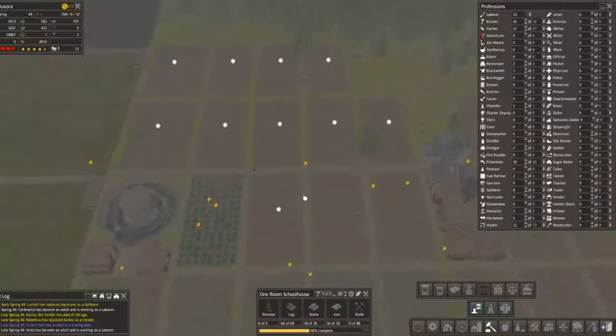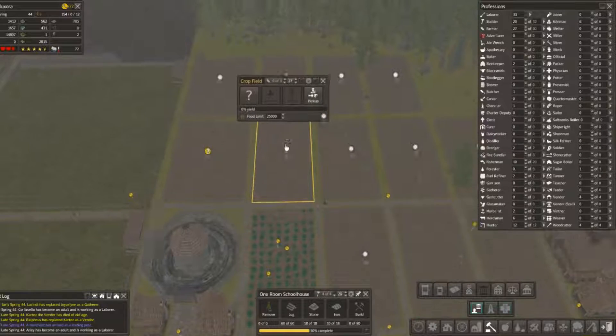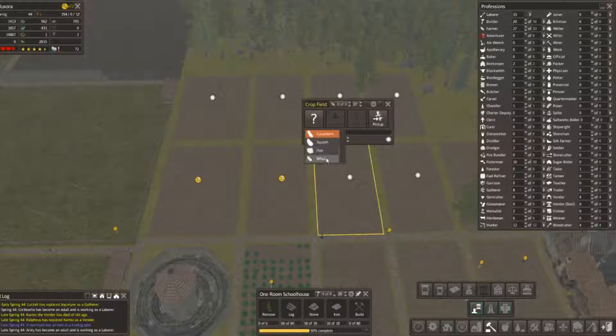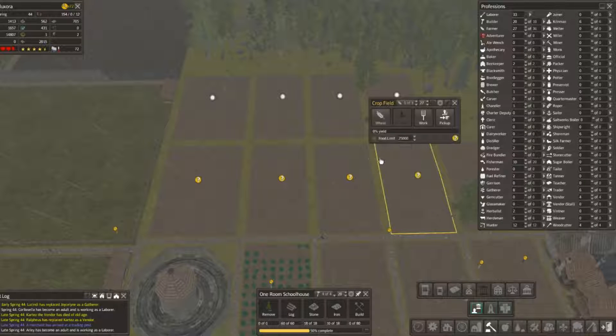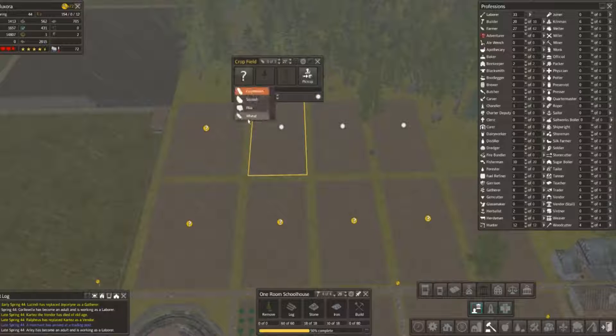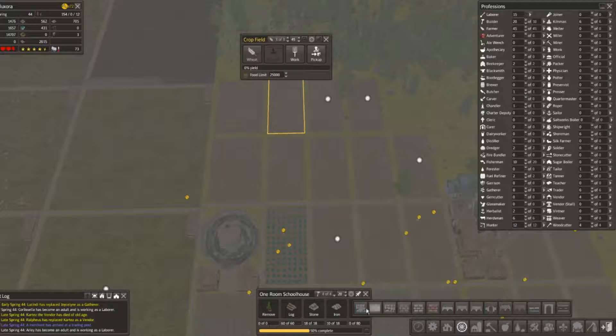The food is going down. We are going to make some wheat here — it's late spring, hopefully we can get some workers started. We'll make some flour and make some bread. We still need some sugarcane. I think that might be enough — we need 45.